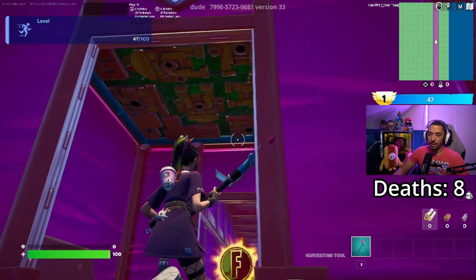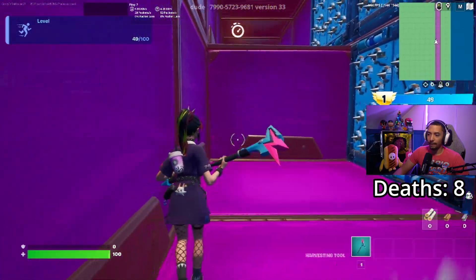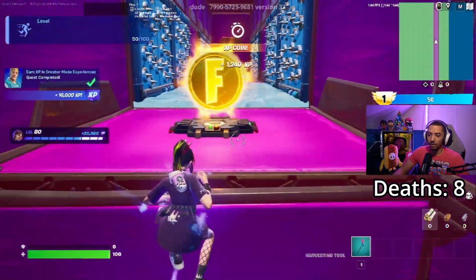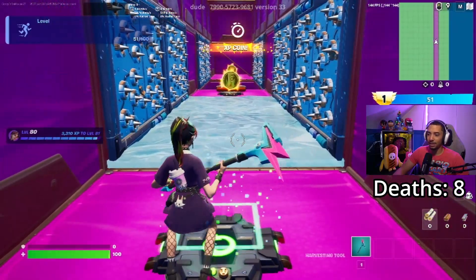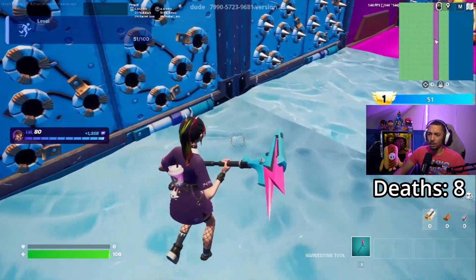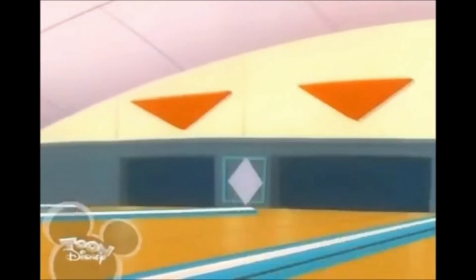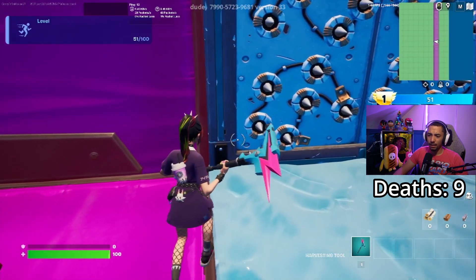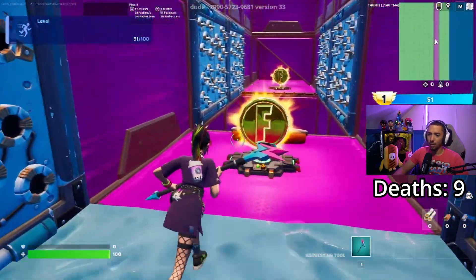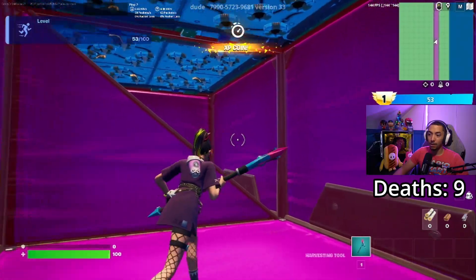I can just stand here. We're about to unlock the Creator Mode XP. There we go, we just did. It's an additional 16,000 XP if you guys have that challenge — I think it's just this week though. That was a close one. Let's see if I can do that again. I think I have to walk towards it — yeah, there we go, walk towards it a little bit. That spike trap almost got me.